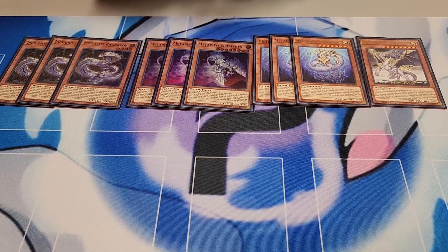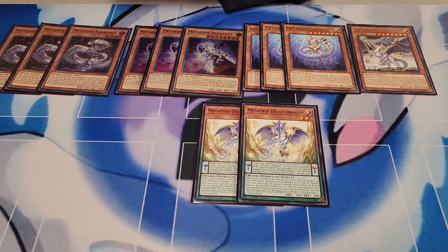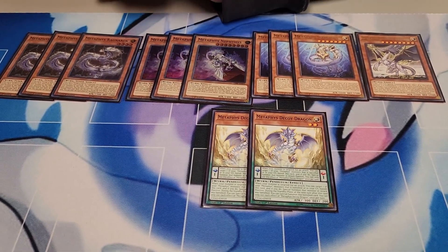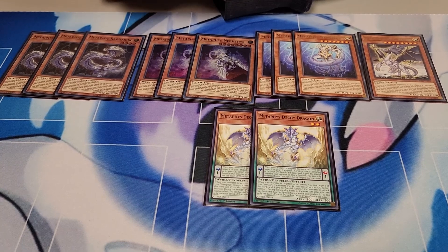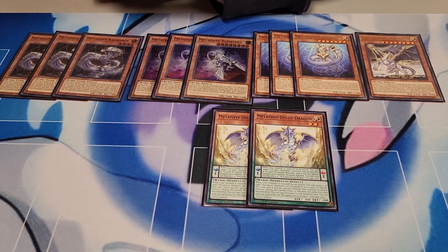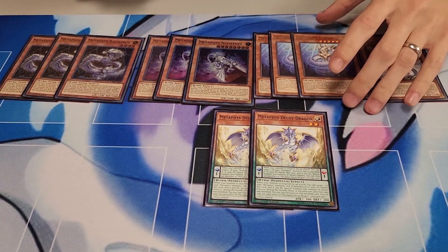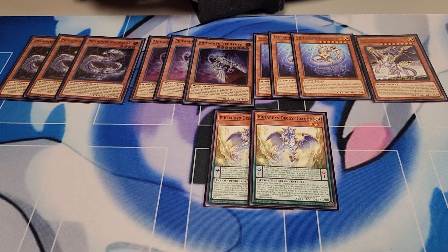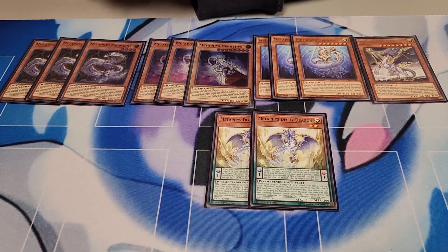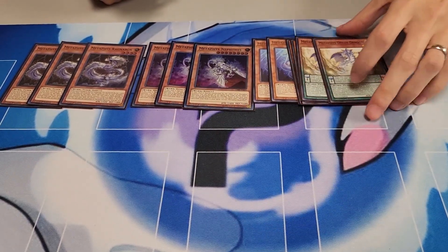The last of the Metaphys monsters — I play two Decoy Dragon. Decoy Dragon is so good in this deck. This is a card that no one ever reads. His pendulum effect and his monster effect are pretty much the same. It allows you to, when your monster is declared for an attack, target a Metaphys monster — the pendulum effect is only banished, and the monster effect is banished and or graveyard — you target one and summon it and banish him. So you could summon Ragnarok to banish three, Daedalus to banish all the monsters, or Nephthys for the back row. And then on the next standby phase when he's banished, he comes back — he just keeps coming back.